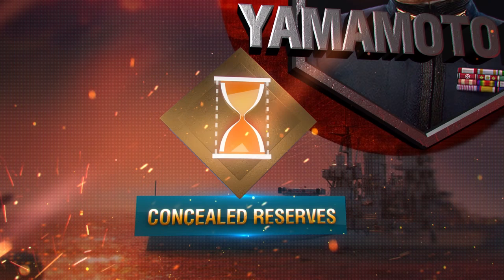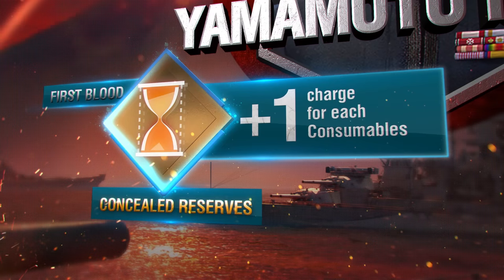His first talent, Concealed Reserves, is activated when you manage to earn the first Blood Medal. This immediately gives your ship an additional charge for each of its consumables.